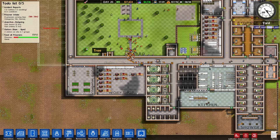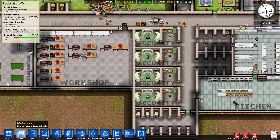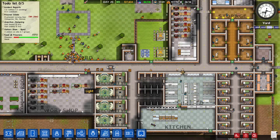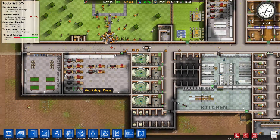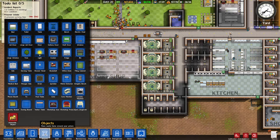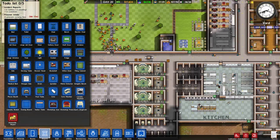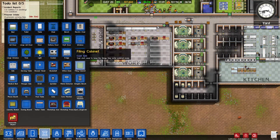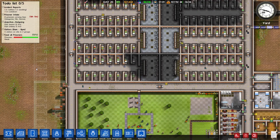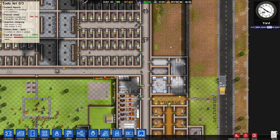We're probably going to need all our money to build that cell block — that might not have been the best idea. We could put in more presses. Should we do that? I'm thinking about expanding the workshop, adding another workshop. There's so much to do and so little money. We're going to call it dollars — sounds legit.